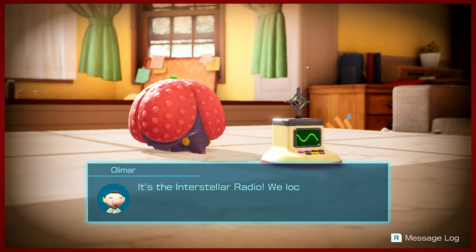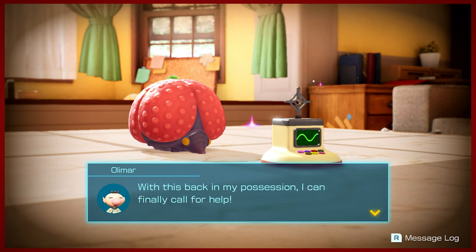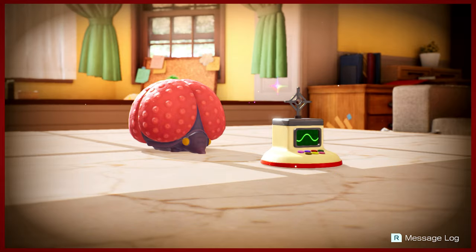Classic Pikmin one item — the Interstellar Radio. Nice. After a lengthy, incredibly tough battle — actually the toughest battle in the game. Fantastic. But now Olimar can call for help, and this essentially is the plot device that spells out the rest of the game, if you couldn't have guessed.